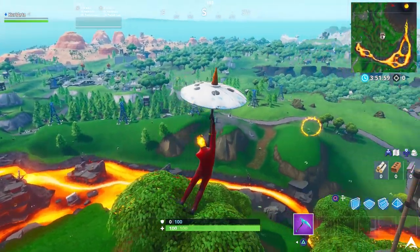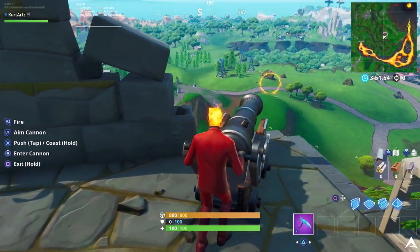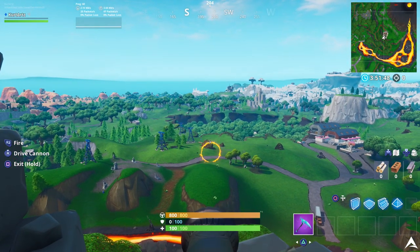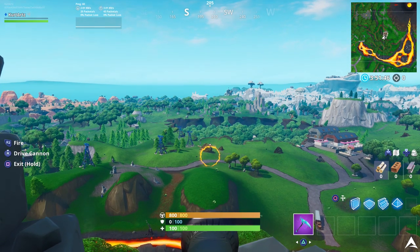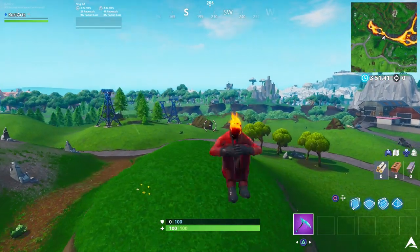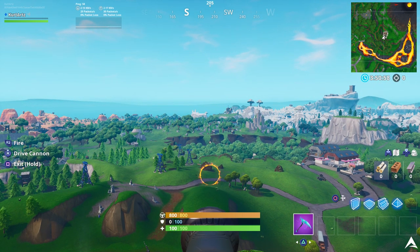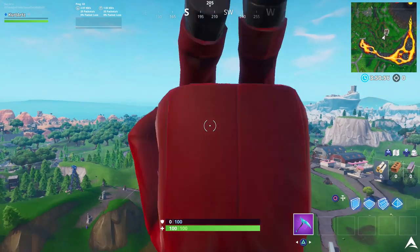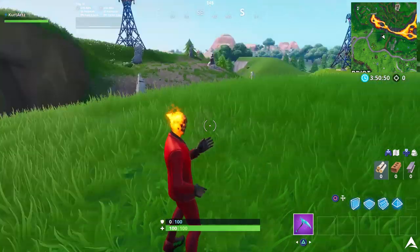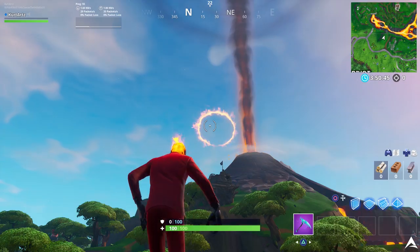For the second location, you can find it near the pirate camp on the other side of the volcano — basically on the entrance side where all the lava spews out, facing towards Dusty Divot and Retail Row. Go to this pirate camp, get to the top where all four cannons are, and pick the one in the corner facing the flaming hoop. I'll show you what happens if you go straight or just a little above the ring — the arc is way too hard and you'll miss completely.